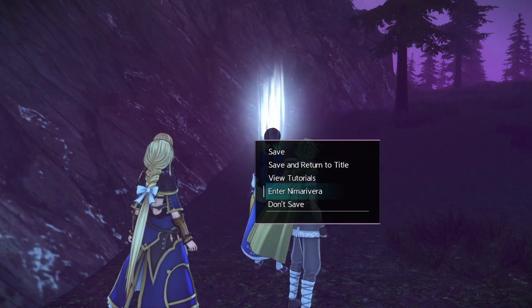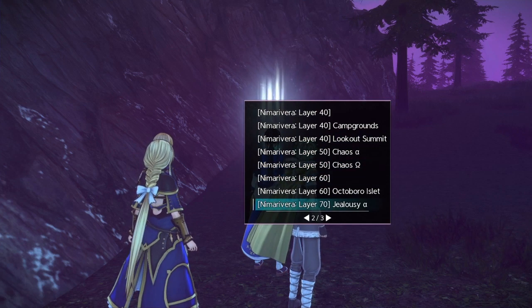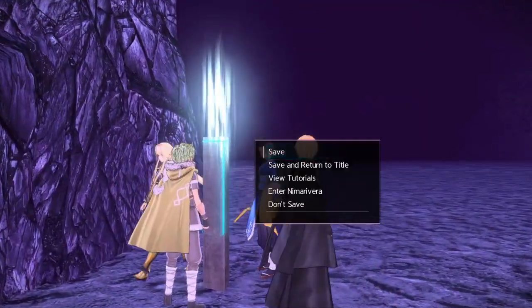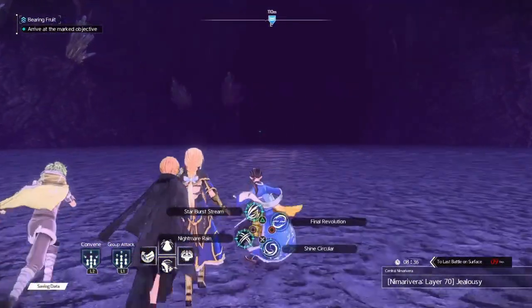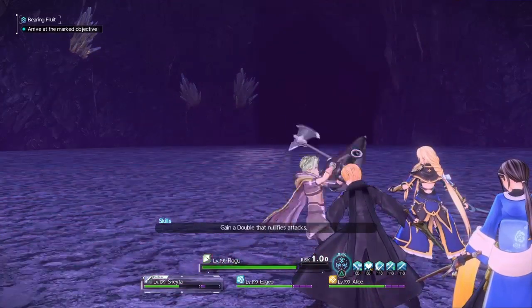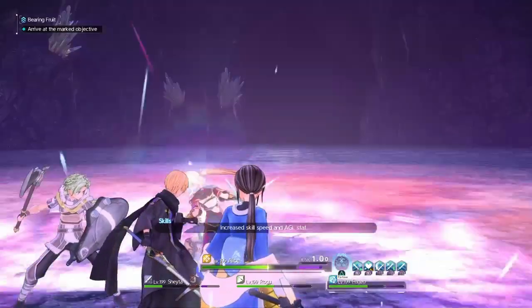Once you get up to the part where you fight the last lord, you actually have to use the teleport point to go back down to reach the floor 70 boss floor. Once you beat the third lord, it automatically puts you above that floor, so it skips floor 70 for you and you have to teleport down. Right here I think is actually where you get the three chests to spawn.